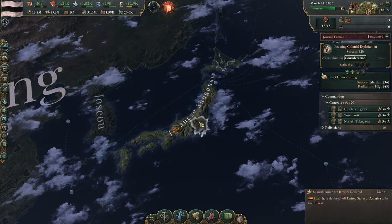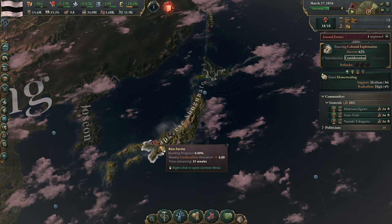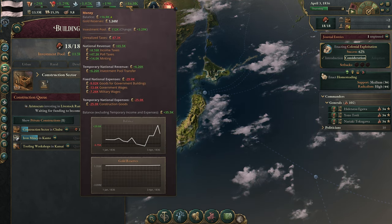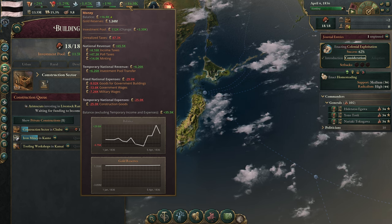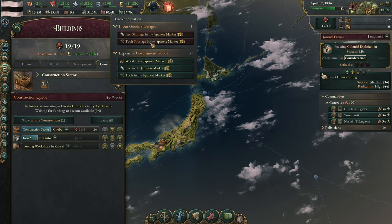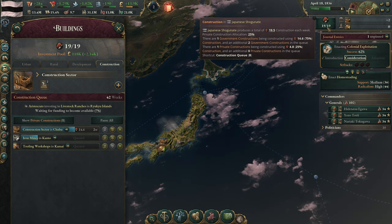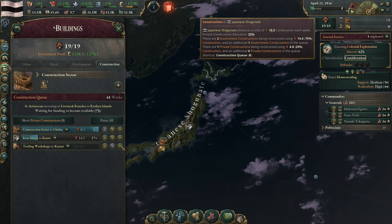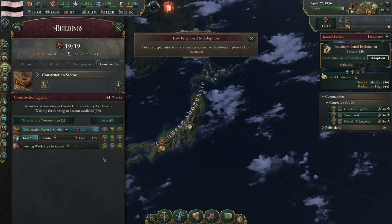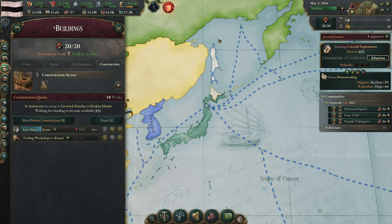It's now nighttime — we can see when zoomed in that it's all this white color, confirming it's nighttime. There's a rice farm being built with our private construction as well. As long as we're making money, we're relatively happy. But we want to expand our construction pretty dramatically. Our lack of iron and tools is a problem — we need to work on that. We're probably not going to get much out of this until we start getting these finished, because our shortage of iron and tools is going to be a pretty major deal. There's that colonial exploitation now being adopted — so we can start colonizing some of these areas.